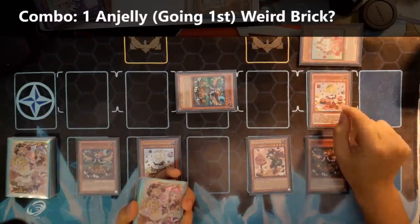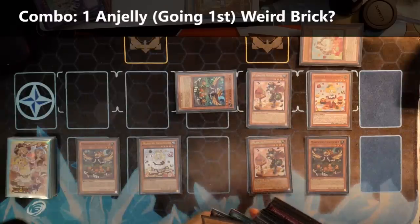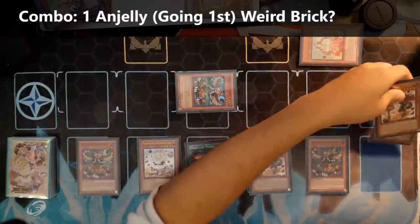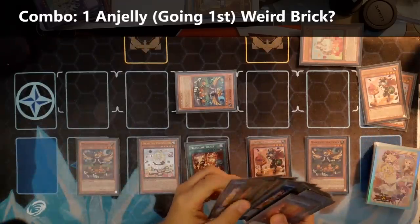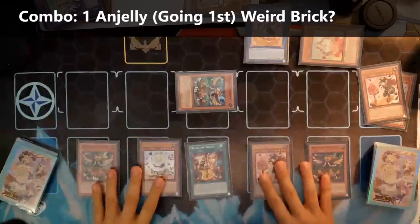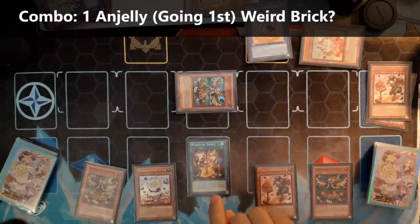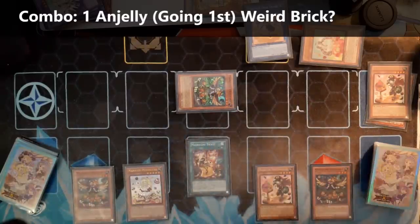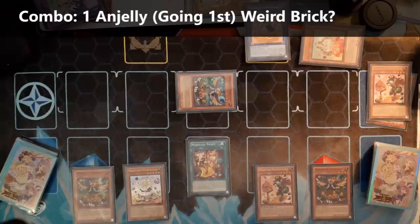Now that you have it in defense mode you can banish this, and you're going to summon out Pudding Sester. Put Pudding Sester over here and she will activate, getting you Messenger Lotto. And Messenger Lotto will activate, fetching you a Ticket. Now you can activate the Ticket if you really want to, and then link these two off leaving the Beast on the field, putting out Sistart pointing to them. So you have basically two indestructible monsters — this one is protected from spells and traps and cannot be destroyed by battle, and this one is protected from any card effect that targets or destroys it. Which makes it a little bit more annoying for your opponent if they try to attack your Madolche Sester.